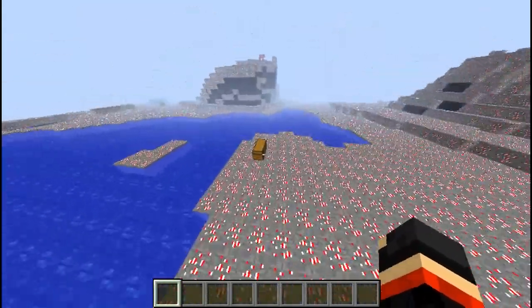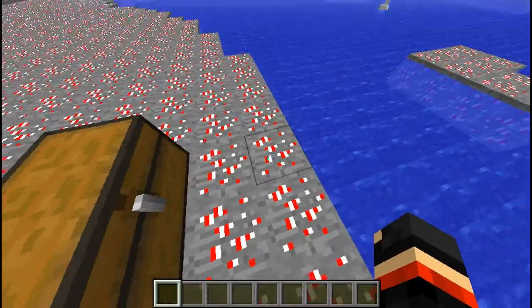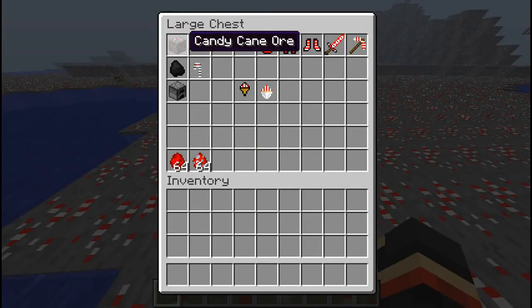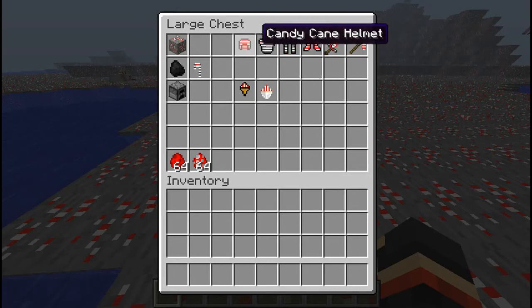Now there is a candy cane ore in this mod. This is what it looks like — it's right in front of you. When you smelt this in a furnace you will be given a candy cane, and while you can't eat it, it can be used to craft candy cane armor and candy cane tools.